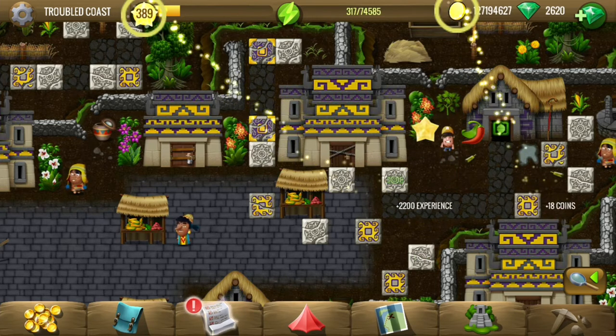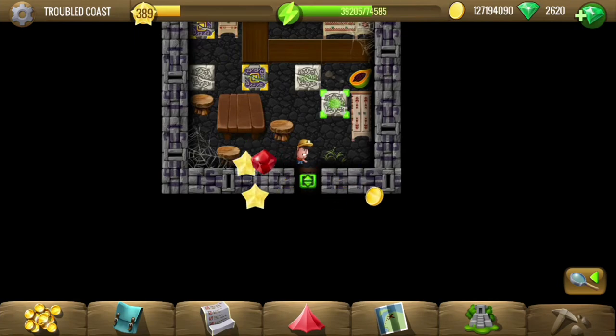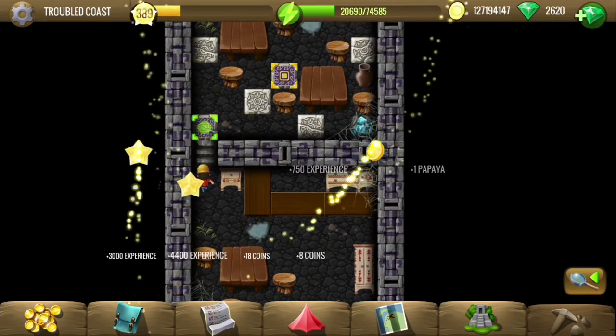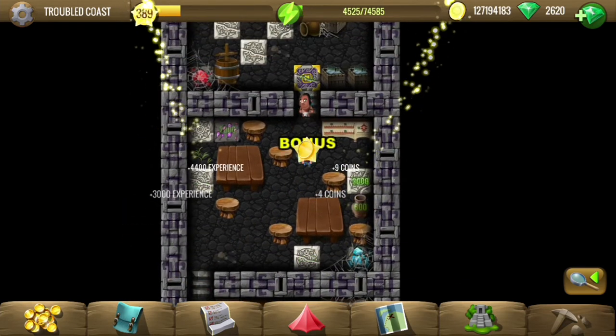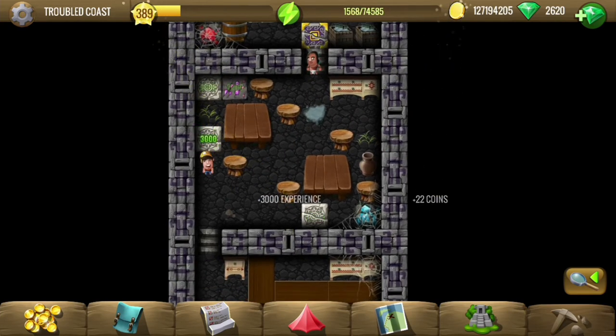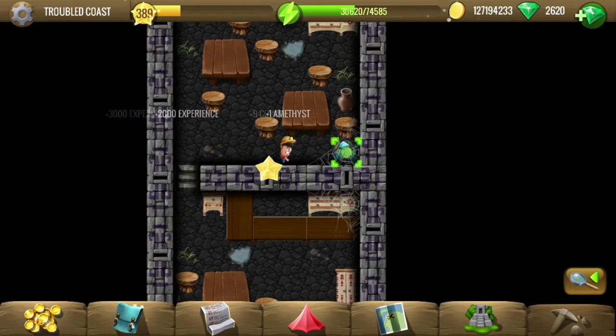The location is 614 tiles long and will cost around 2.8 million energy. It also includes a feather part. There are quite some rubies and sapphires here, so that's nice.